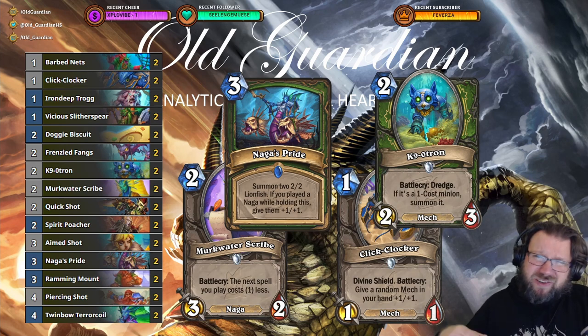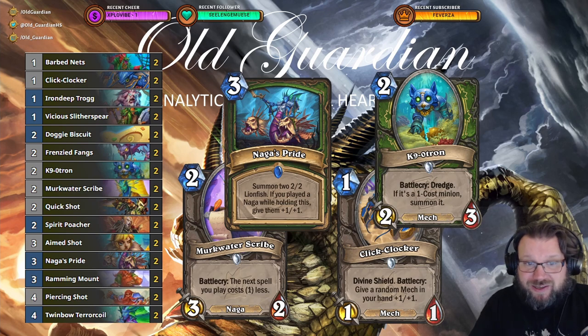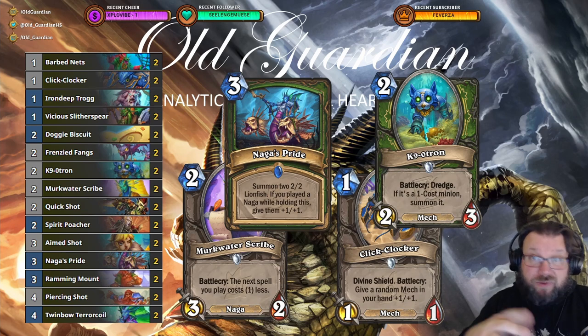Obviously, seeing what rogues can do nowadays with Sinstone Graveyards, getting some 3/3 minions on turn two isn't actually that impressive, I suppose. Sometimes you also have the opportunity to do Terror Coil into Naga's Pride, so then you will get four of those minions. Another sweet synergy: Caninotron and Clicklocker. If you happen to have both in your opening hand, Clicklocker buffs the Caninotron because it's also a mech, and then that Dredge ability fetches some of those one-drops from your deck. These cards can give Face Hunter reliably a solid board in the early game.